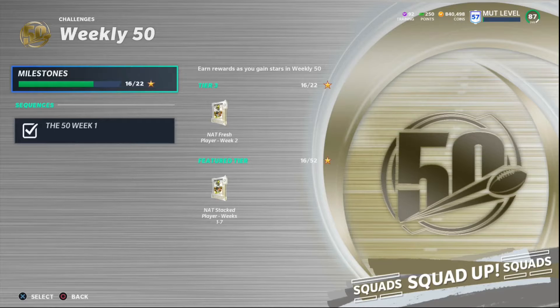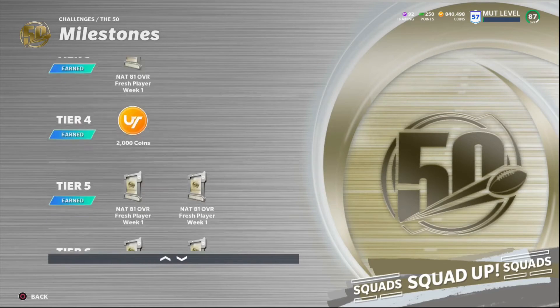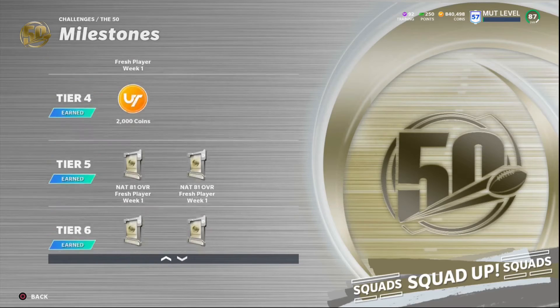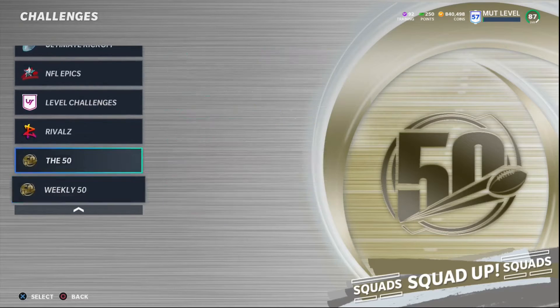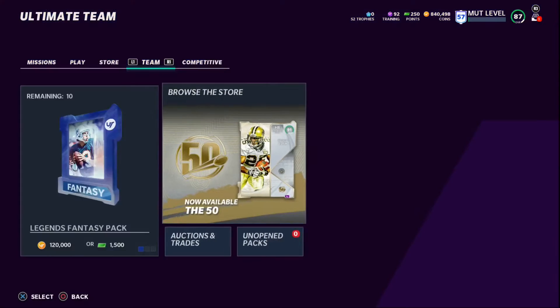In total, that's about 10 81-overall players from one set and two more from another, leaving you with 12 81-overall players, along with about 10k coins from completing those 50 challenges. I found this method via Swift — if you guys don't know who Swift is, make sure you check him out on YouTube.